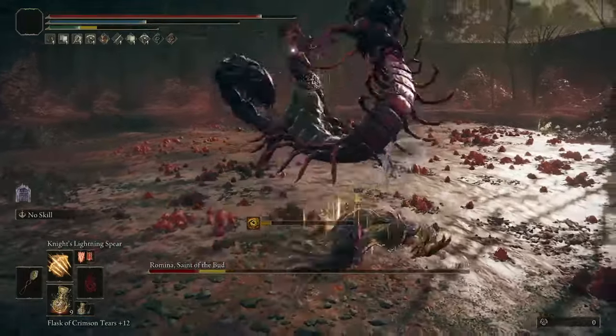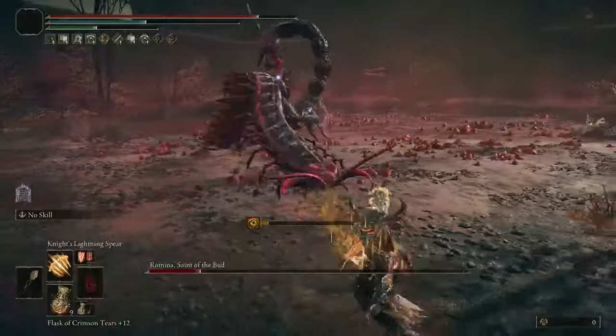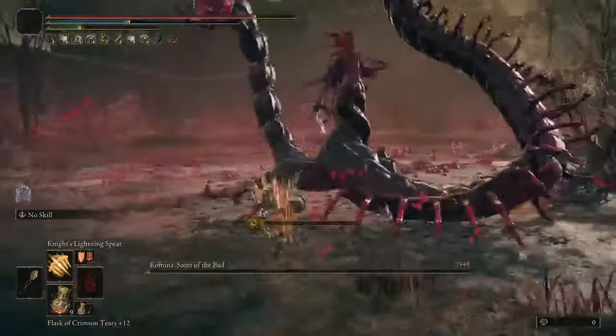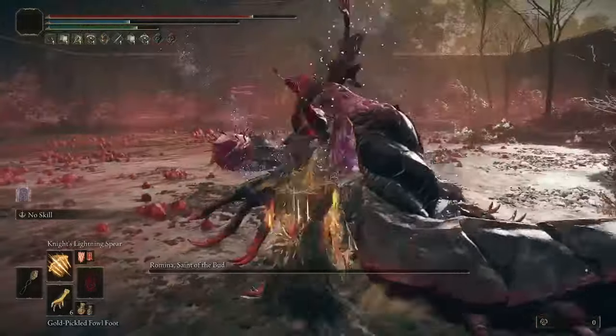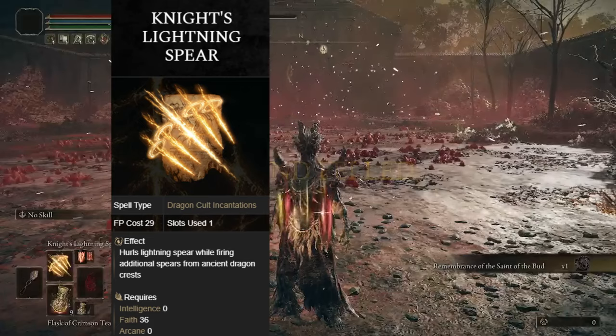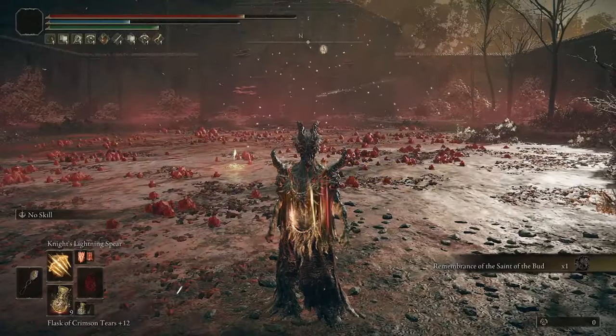So just like that, you're capable of doing an entire 20% extra damage with your current Dragon Cult build. And easily, the most important new thing is going to be Knight's Lightning Spear. This is basically an upgraded, much stronger version of the regular Lightning Spear.